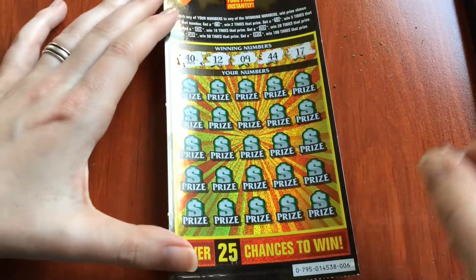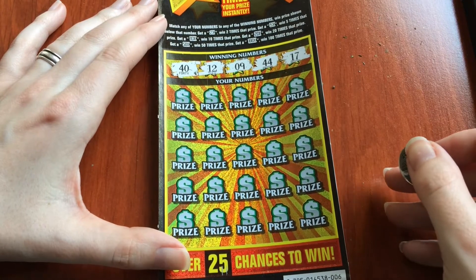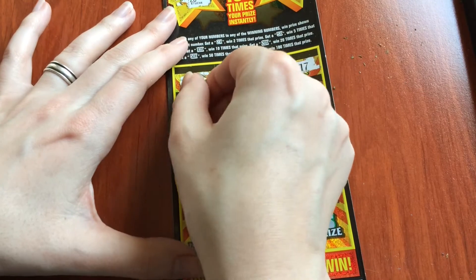So let's go match up the lower half. Here we match the numbers, and there are also multipliers. We could get 2 times, 5 times, 10, 20, 50, or 100. So let's go find any of those.